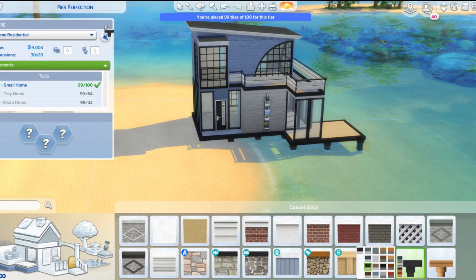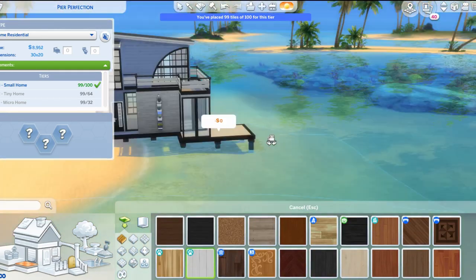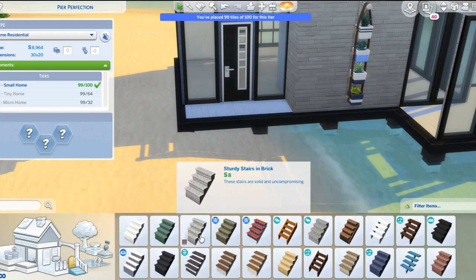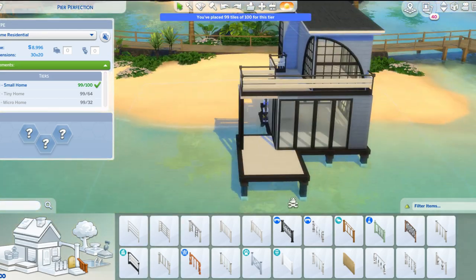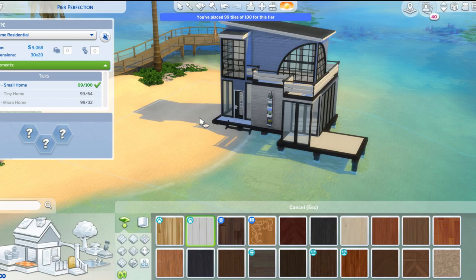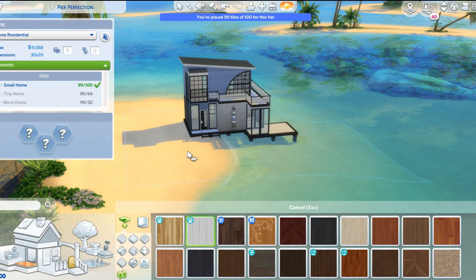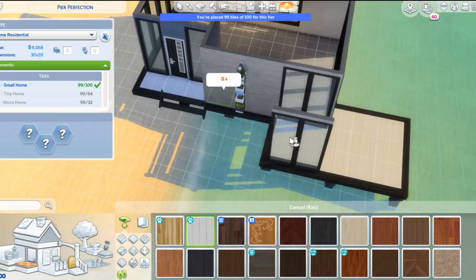But we got it to work. There are a lot of cute new chairs, bar stools, and dining chairs that I really liked with this pack, along with the beds. And some cute new decorations — I believe there's a new mirror I used in here as well.